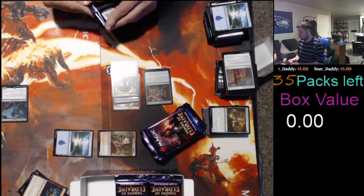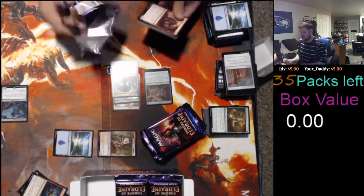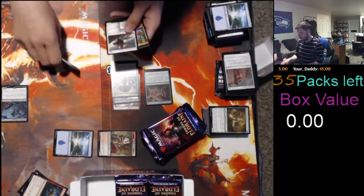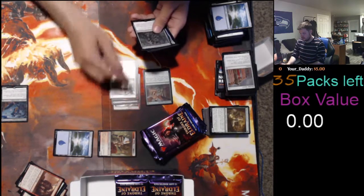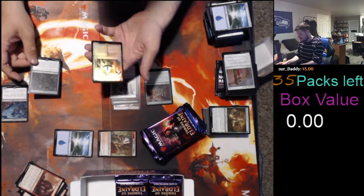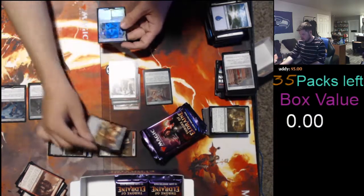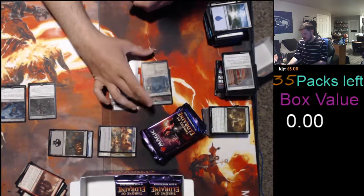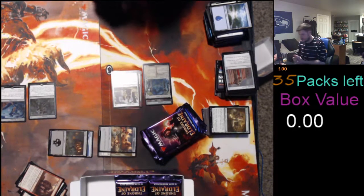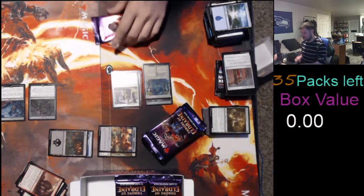Alright, so not on the board to start. Could be better, could be worse. Wishclaw Talisman. And we got a foil Silverflame Squire showcase. Let's go — Silverflame Squire. Silverflame — one word? Yep, okay. That is correct. One white, showcase. 46 cents. Not on the board. Wishclaw puts you on the board though. Yep. We're good on getting Wishclaw to put us on the board — that whole buck fifty.